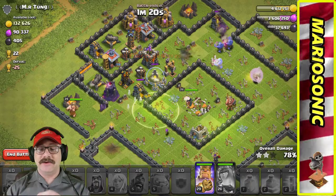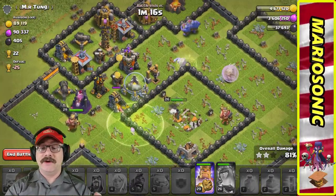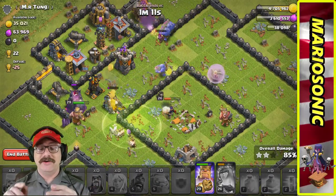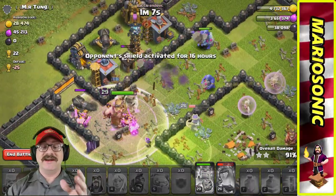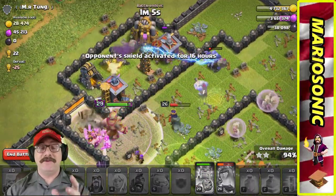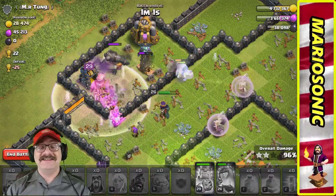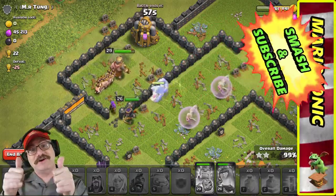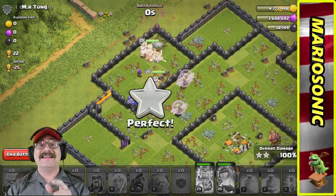Our level 26 queen is really going. The healers went with the bowlers — that's alright, we either heal the bowlers or the queen. Let's rage up our barbarian king! Teslas are popping up all over the place. If you're liking this content, smash that like button and subscribe — I love it, thank you all!